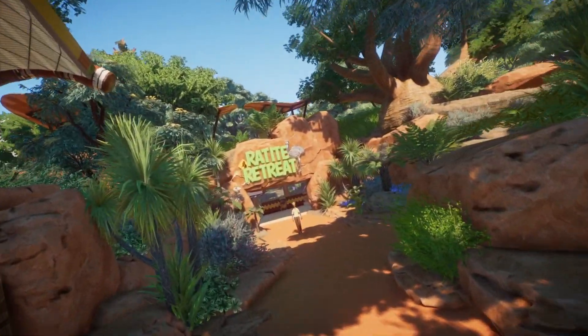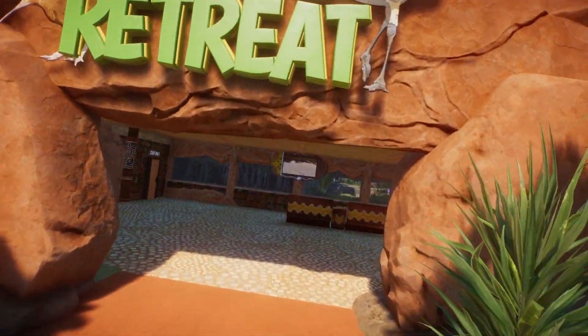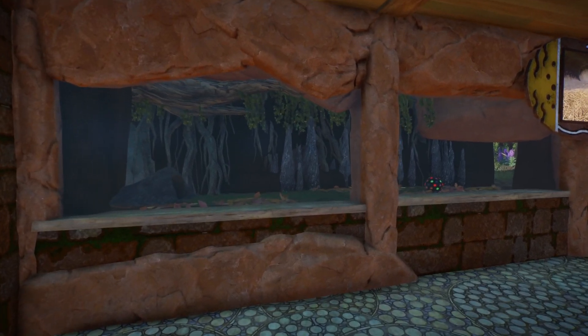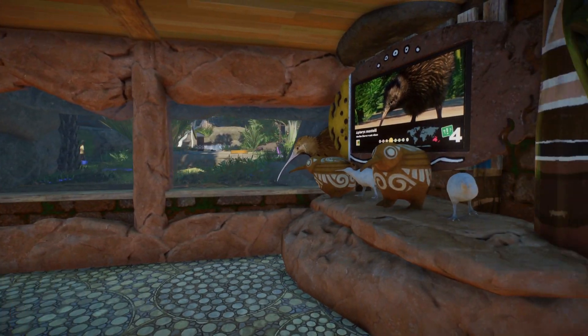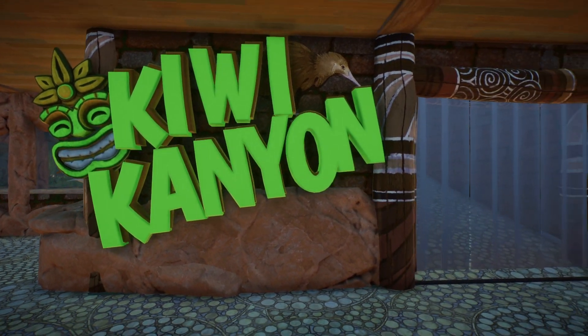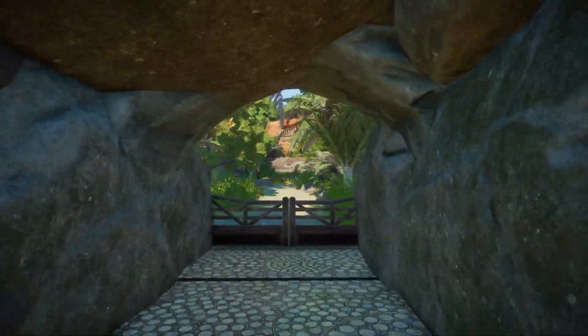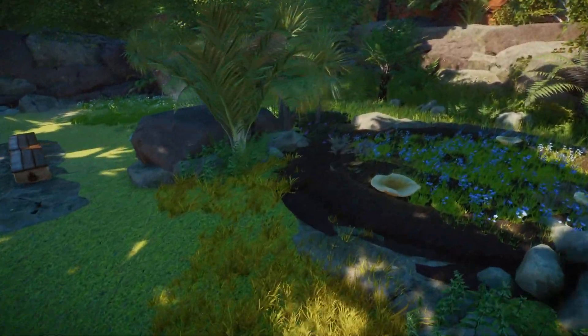Leaving that behind we come to Ratite Retreat. Ratite being the family name for flightless birds like emus, cassowaries, and kiwis. The first thing people see when they walk in are the adorable kiwis, equipped with a sleeping area, a viewing window, and some signage. Right through here guests can walk in and hang out with the adorable fuzz balls themselves. Oh look at them waddling around the little eggs — they're so cute.